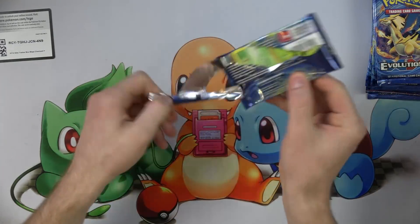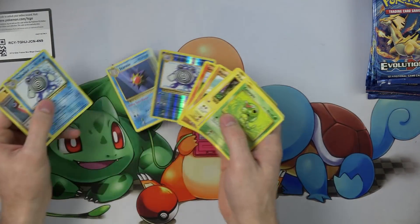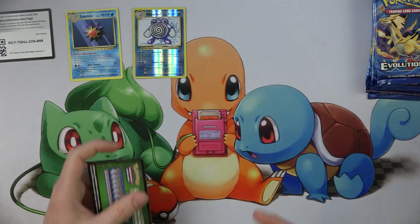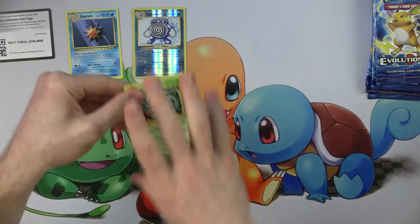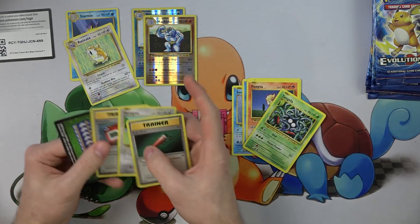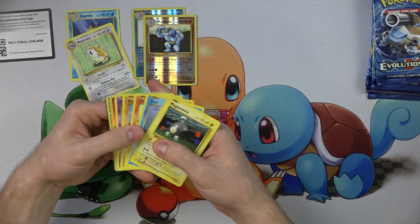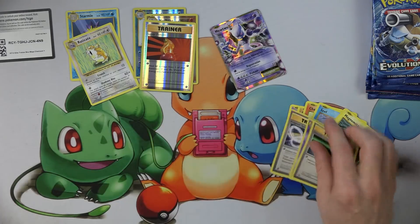Give us that Charizard. Instead, no Chars. We'll keep track of all of our rares and holos because why not? Everything else goes in the bulk. A Starmie and a Poliwhirl. Machoke. We are looking for some Charizard action. Oh — that doesn't look like a Charizard though. Mewtwo. Mewtwo.